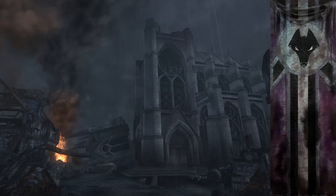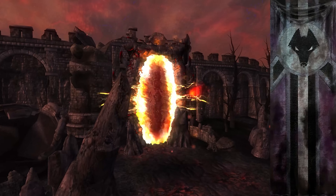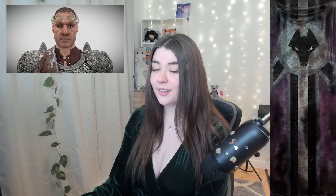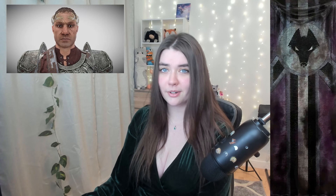The city of Kvatch is unfortunately destroyed by the time we, the player, get to it. Once we arrive, an Oblivion Gate stands before the city and the citizens are camping down the hill outside. Kvatch does have a city crest though, and it is the black head of a wolf. This is in reference to Carolus Aquilarius, who was the Count of Kvatch in the Second Era.